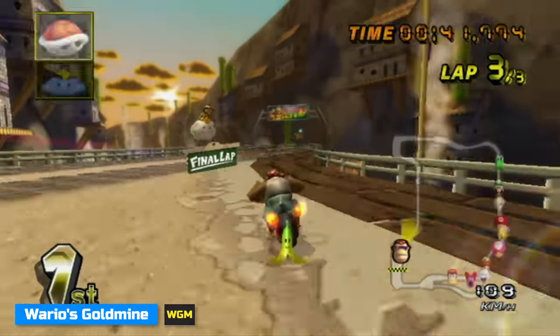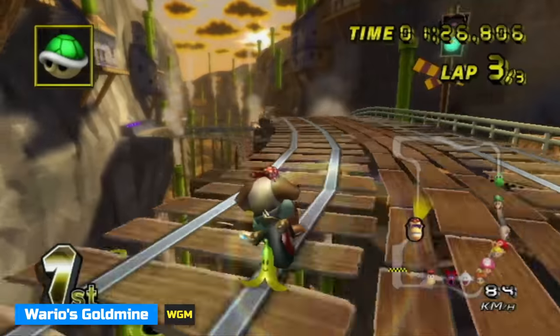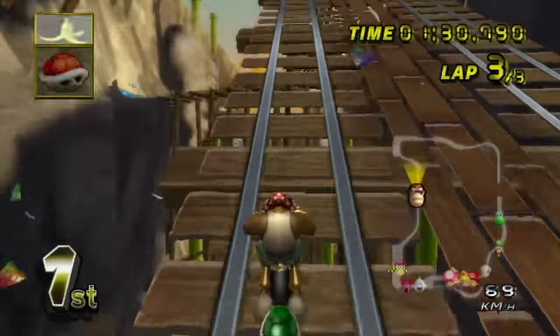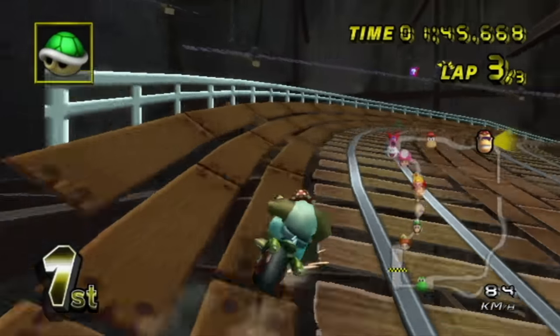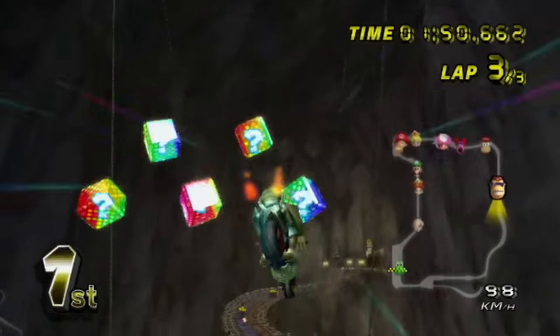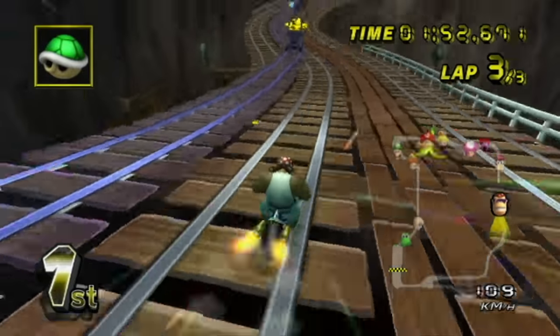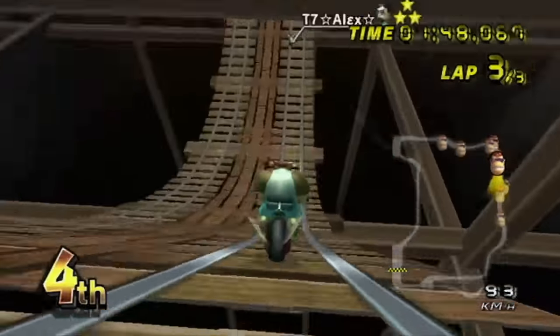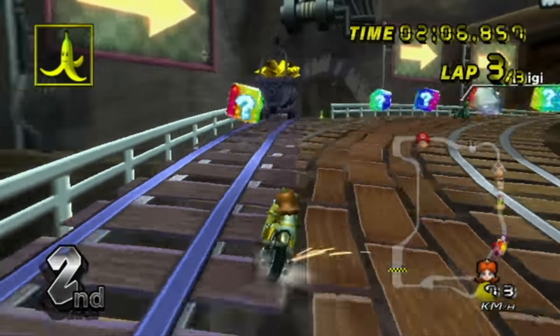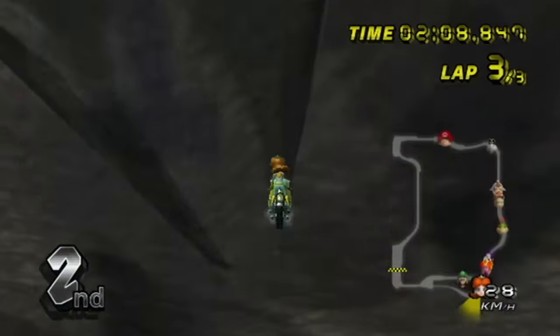Wario's Goldmine has a number of trap spots, but they all include the three downward sections where after you take a drift and start heading downward, any trap placed can be lethal. Remember the mind game of going wide or tight from Coconut Mall — generally in Worldwide you won't have to worry too much about wide traps, but it's still good to be aware of, especially if you know you're playing against someone who's really good. Also, you can block the shortcut entrance on the side whenever the mine carts come out.